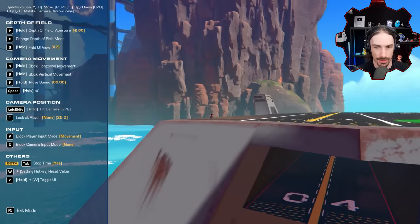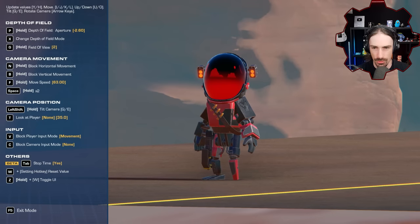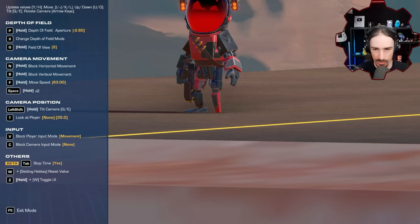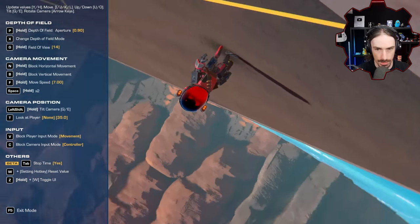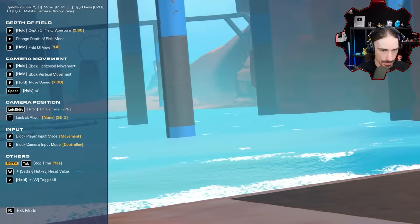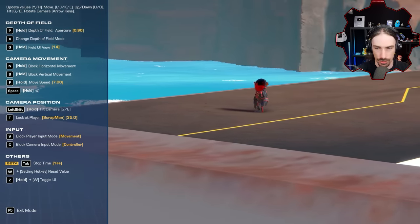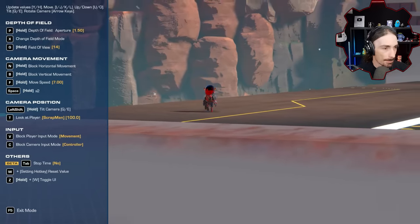We can do a super zoom in, which actually looks cool. Unfortunately when zoomed in this much, every mouse movement is quite large — I can't move any smaller than this right now. We can also tilt the camera, which looks pretty cool. And if I press T it'll actually look at a player, so as I move the camera around you can see it auto-tracks and auto-focuses on the player. That pretty much sums up the camera.